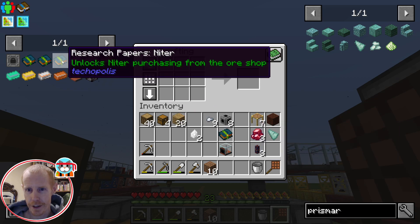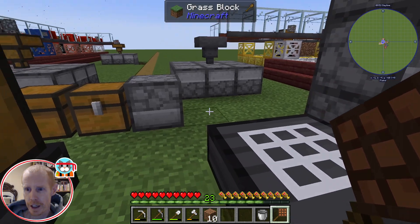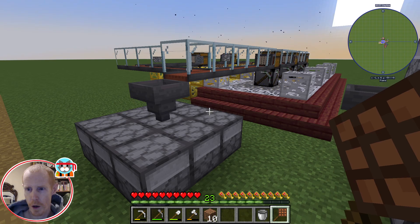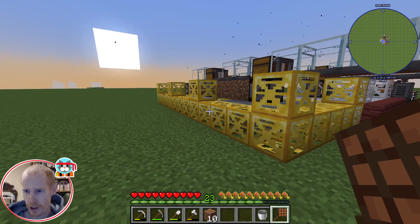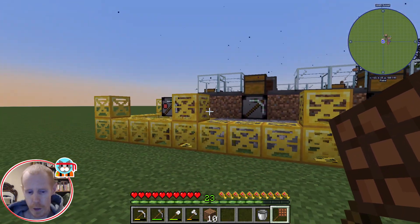Off camera I did the Niter research paper, which was just for the Niter, and for the Advanced Techium. And then I had to buy — this is the one thing you do have to buy, as I mentioned earlier — the ore for the Niter, because there's no other way to get it.